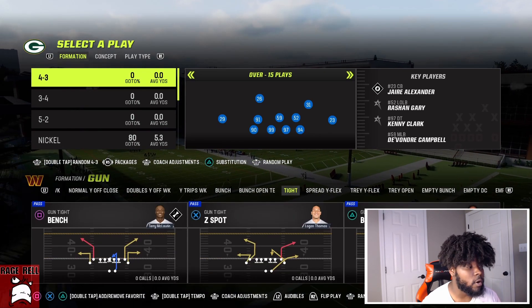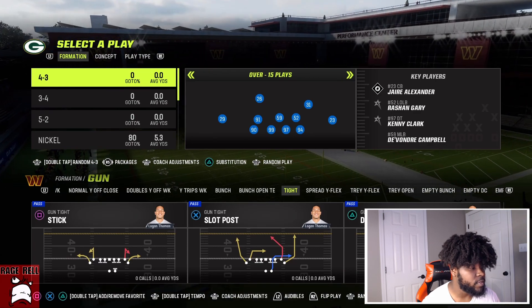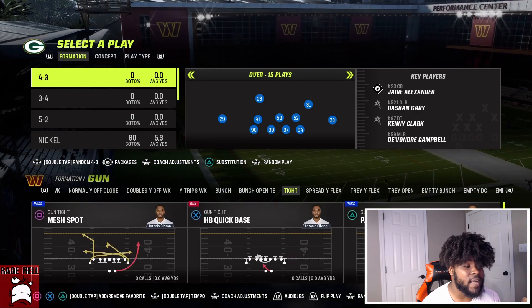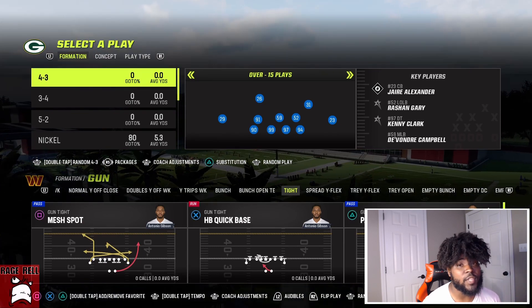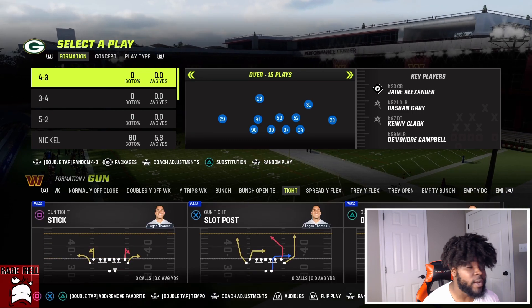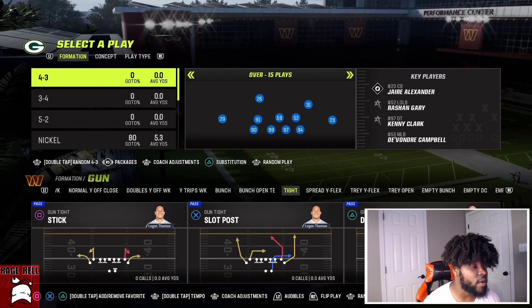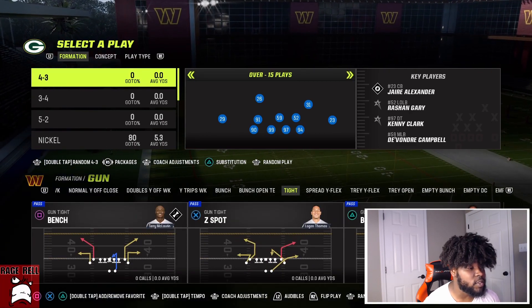I'm going to be going over PA Cross in this video and also Slot Post. I like Slot Post versus man coverage. We're going to talk about PA Cross versus zones and why you can use this offense. PA Cross is in a lot of other Gun Tight formations, so check your playbook to see if it's in there. Drive Corner is in a lot of other playbooks in Gun Tight — check your playbooks.